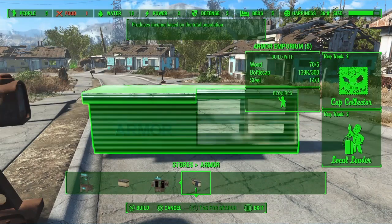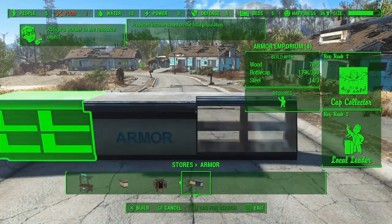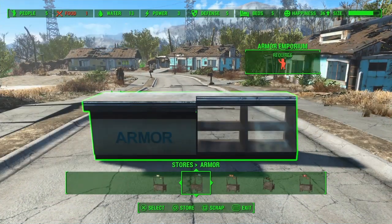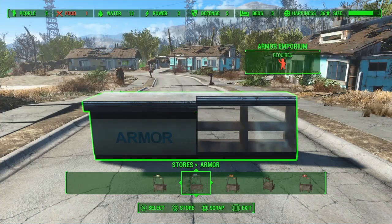Go to stores and go all the way down — you can actually build any of these but this is the best one. Put it down. Now this is the tricky part: you gotta slide from square to circle really quickly, then tap X really quickly like this.